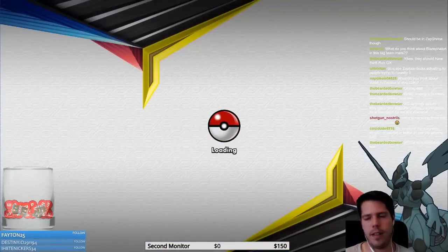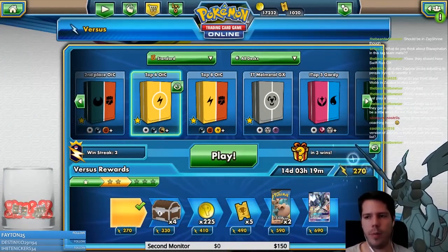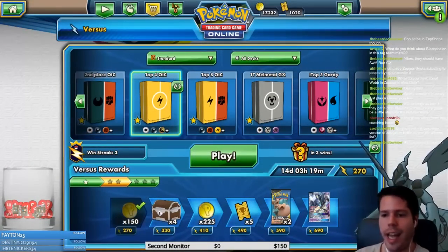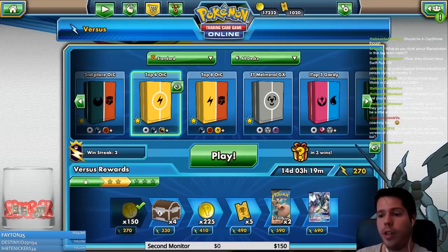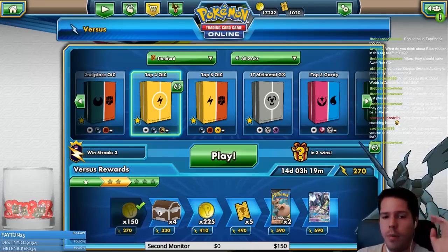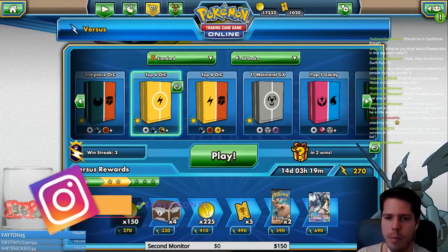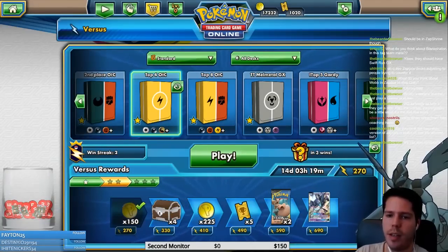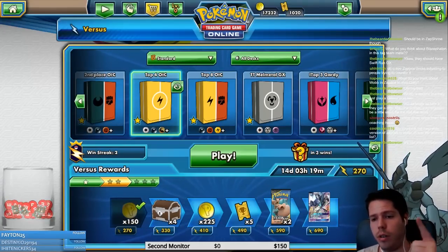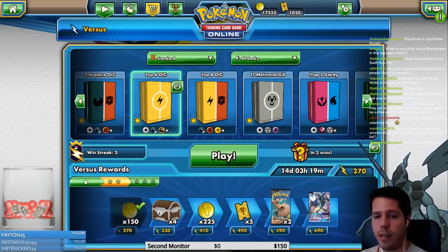My opponent really wanted to get at least a knockout on a Pikachu Zekrom other than the one on turn two, but this is going to be it for them. As you can see, Pikachu and Zekrom is pretty powerful when set up, but against Lucario it can be a very difficult matchup purely because of the power of a one-hit KO for a single energy. I have another YouTube video on Pikachu and Zekrom from day one if you want to see the deck more in action. Now we're moving on to the next deck — Zapdos, Buzzwole, Nihilego, which got fifth place at Oceania. Don't forget to leave a like if you're watching on YouTube — be right back!